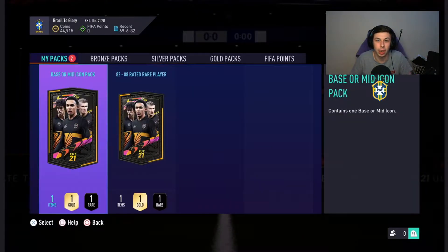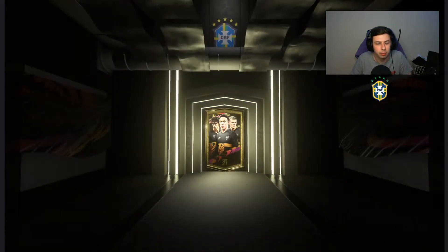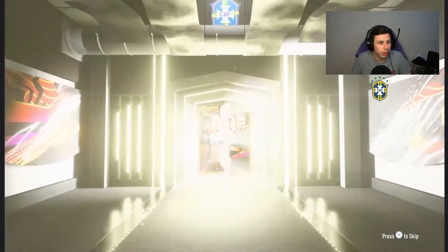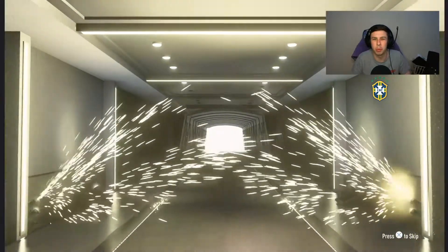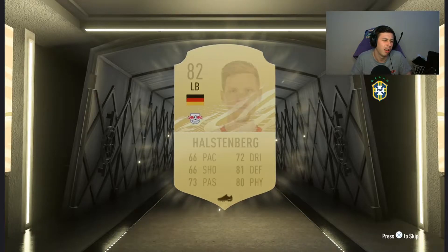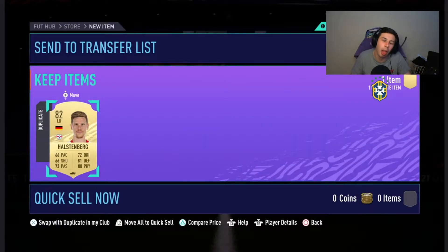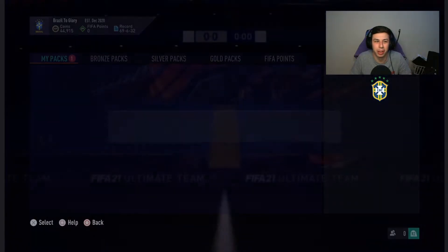We'll send him to the club. We're getting closer to the base or mid icon pack now, but we've got an 82 to 88 rated player pack first. Hopefully we're going to get a walkout in this one. Oh my god, why do I bother doing these? 82 again - that's like the third one in a row. He's a duplicate as well, what a waste.